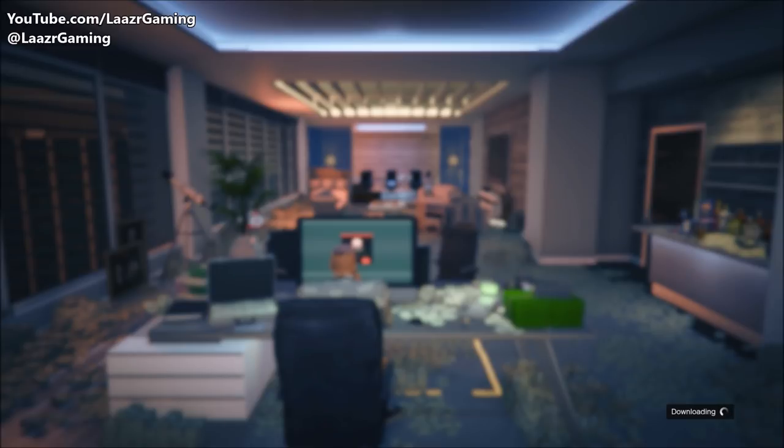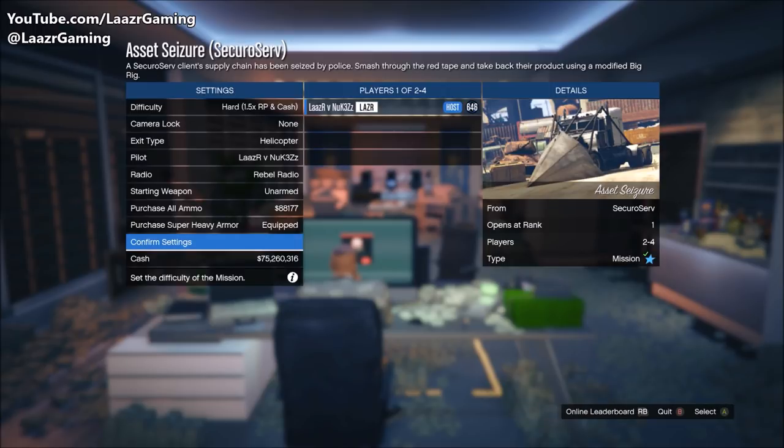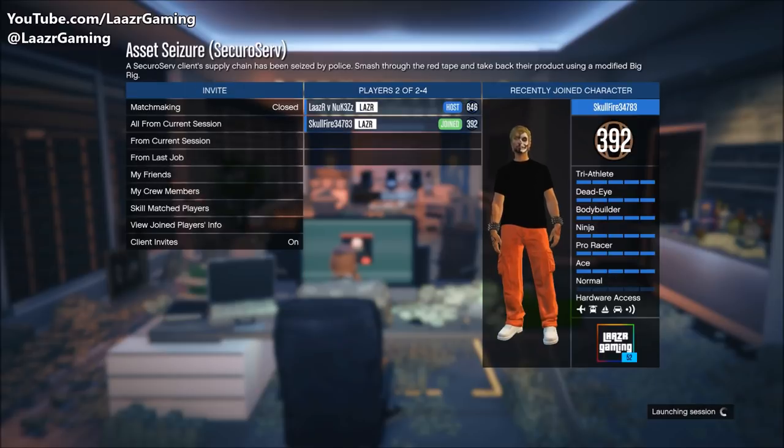The great thing about this method is all you need is for one player to have it unlocked, and then all of you will be able to do this straight away. Once you're in this part of the menu, simply invite your friend into the game. You don't have to change any settings, you don't have to put it on hard or easy — that won't make any difference. Just invite a friend and go ahead and launch the game.